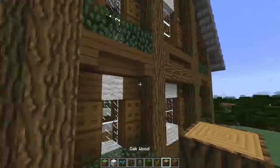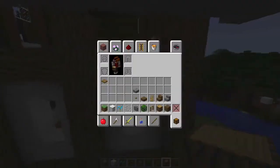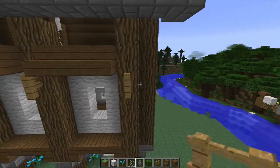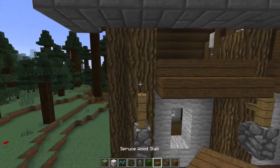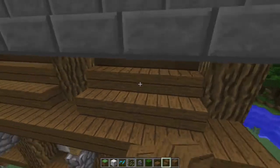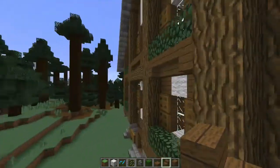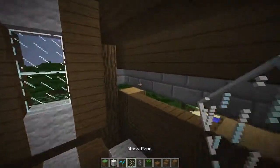It looks like a wood log goes up there, so let's close this off and grab some stairs going along like this. Our fence is there and cobblestone walls here. Between those will be the spruce half slabs going across, which looks quite nice. Then we'll have these up here kind of like they're coming out from the building.